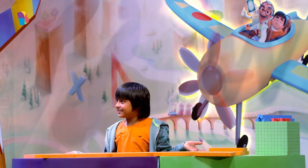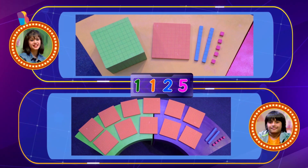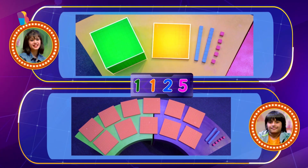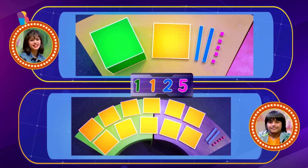Done! So the number was 1125. With Riva, we have 1 giant cube, 1 flat, 2 blue rods and 5 unit cubes. Now let's look at Abhyan's. Here we have 11 flats, 2 blue rods and 5 unit cubes.